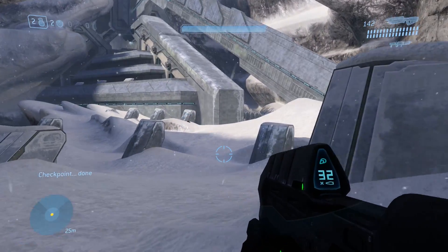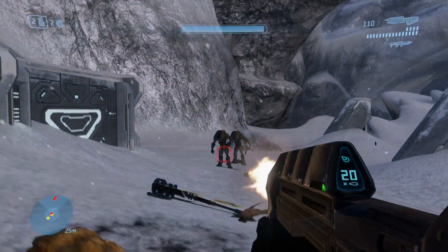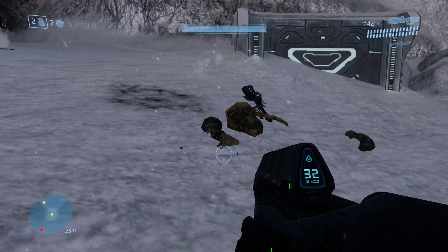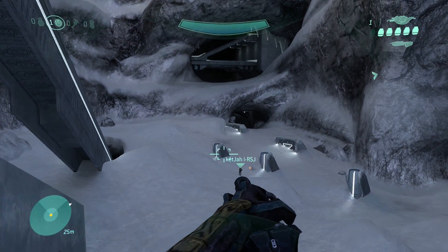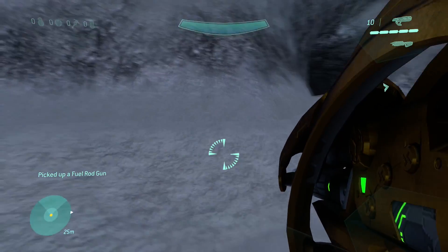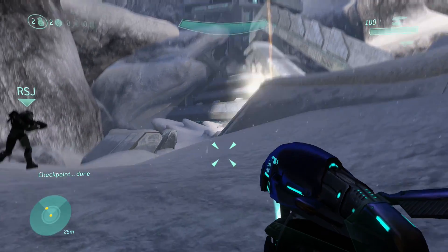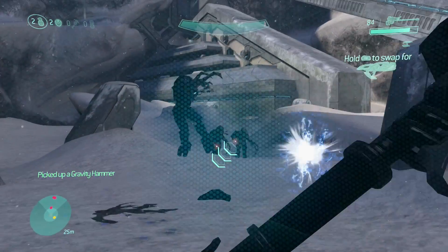We thought maybe if we played through the opening section again and just didn't take the gravity hammer, would it still be there waiting for us when we got back? Since it only despawns your weapon when you're in the cutscene with Johnson. So we restarted the level, being sure not to pick up the gravity hammer, killed 343 Guilty Spark again, then ran back down the tower — only to find the gravity hammer still wasn't there. We saw other guns laying around like fuel rod guns and spikers, but the gravity hammer just wouldn't be there. We concluded that specific gravity hammer isn't a weapon that spawns at the beginning — it actually spawns when you turn the corner and the flood first drops, making it possibly a temporary weapon rather than a permanent one.